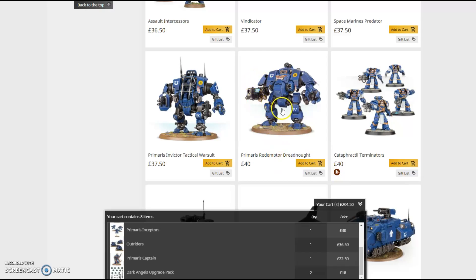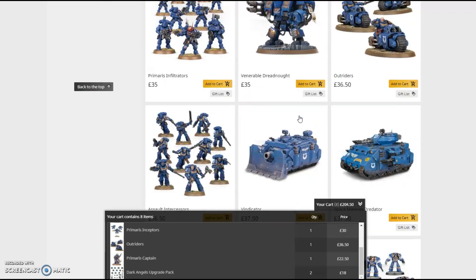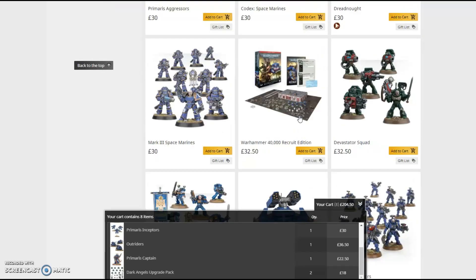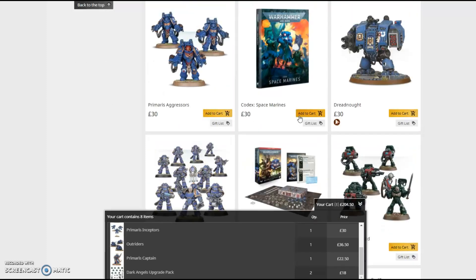What I would do is give the Captain the big plasma cannon, and give the Inceptors plasma blasters as well, because Dark Angels love their plasma weapons — of course they do. And that's the way I would definitely start my army, and it's actually the way I'm going to be restarting my own Dark Angels army.